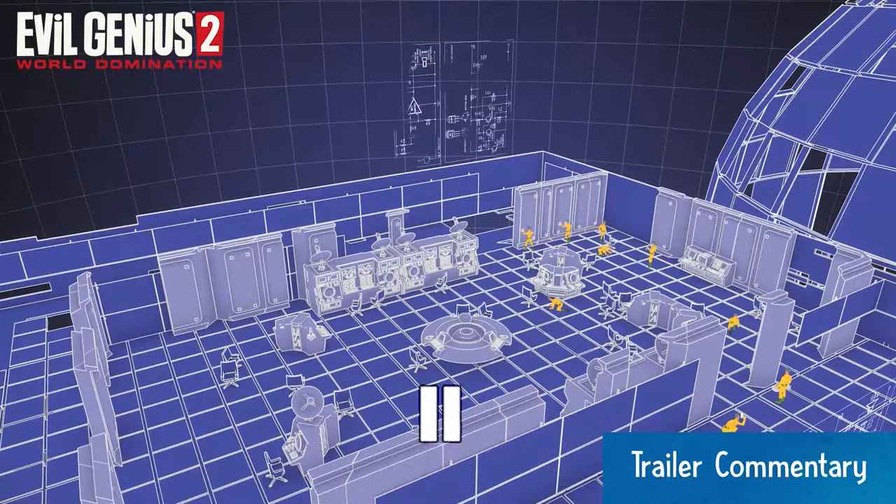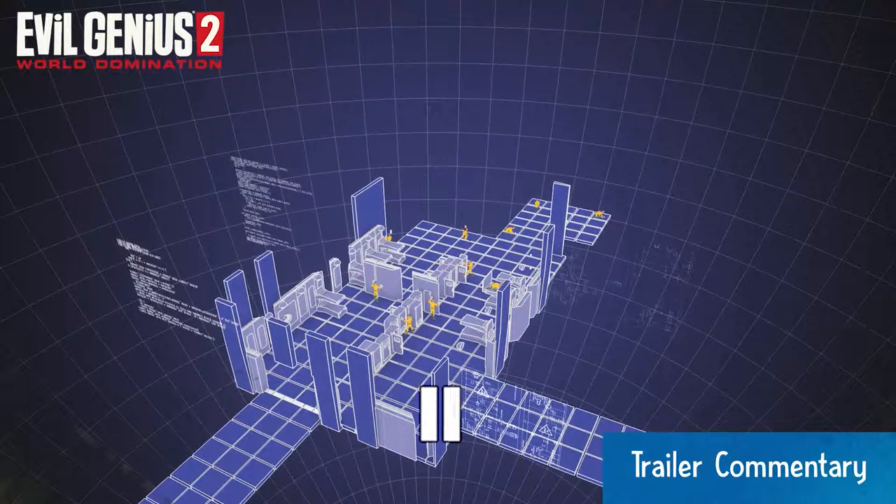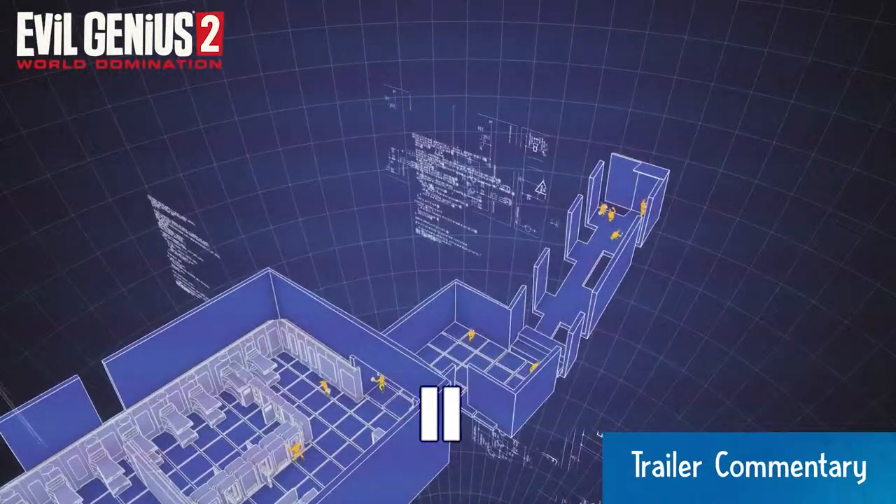Agents are going to be trying to break into your lair to stop you from taking over the world, so organising your defences is a key part of the game — even if that just involves making them climb a flight of stairs. The player sets out the lair and asks the minions to build it — you can set out rooms, the size of them, the shape of them, and choose which items go in there.